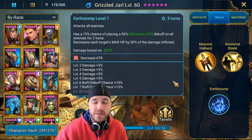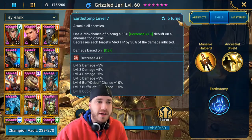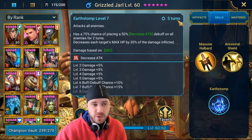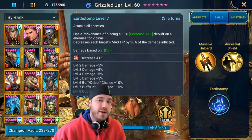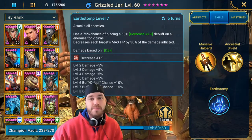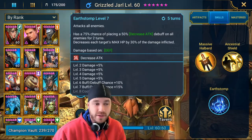So if you want him as your decreased attack champion for the clan boss, you need to book him all the way out, which is kind of tough. He only goes down to a 4-turn cooldown, so that's why I would rather get somebody else who has decreased attack on their A1 rather than relying on him for the decreased attack.